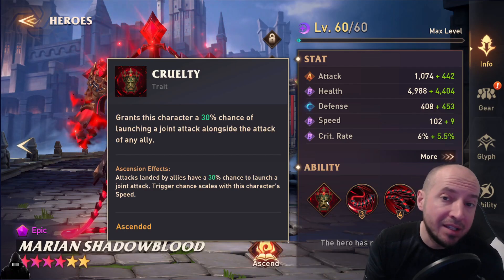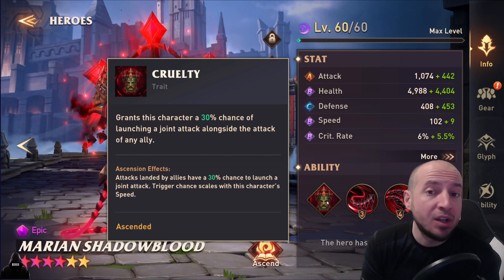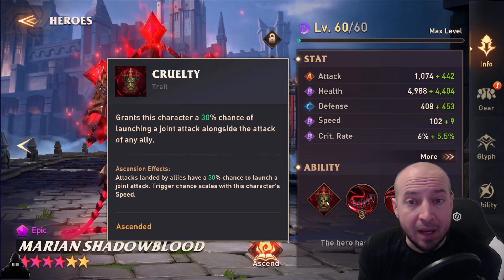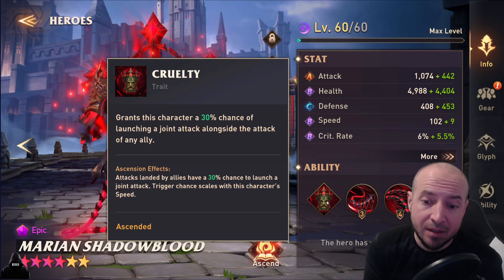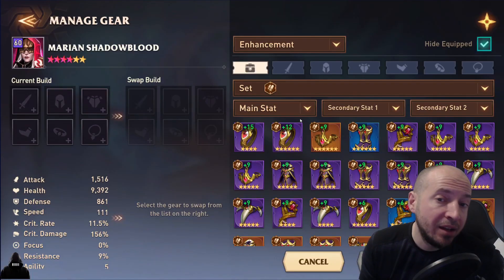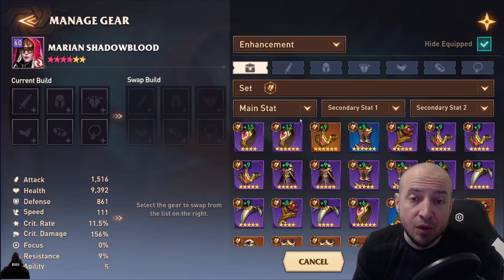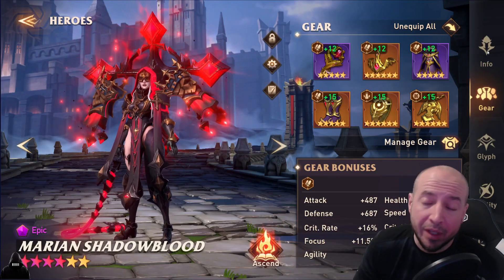The trigger chance is increased with speed. You don't need to build her like a nuker because she does all this true damage according to the enemy's max HP. You build her tanky and also fast, and on Cursed set. Side note: she doesn't need focus, so really all you build her with is speed, HP, and defense.